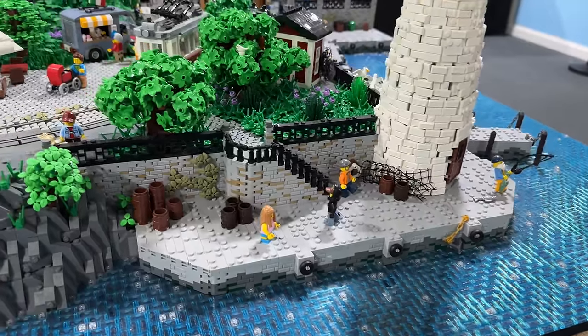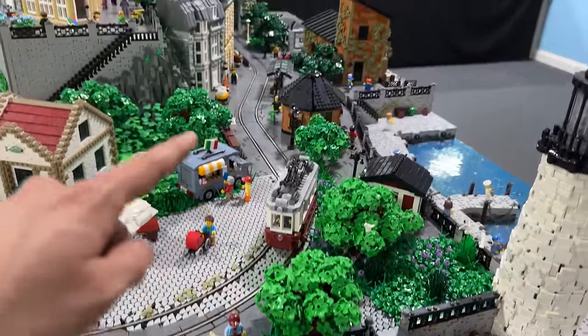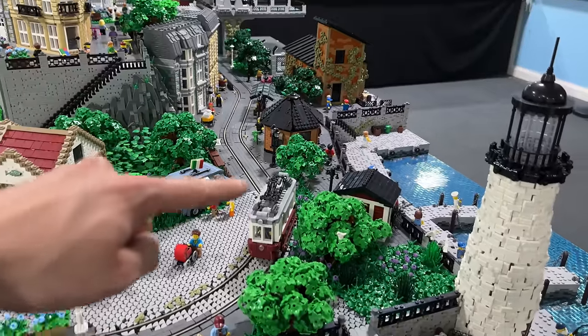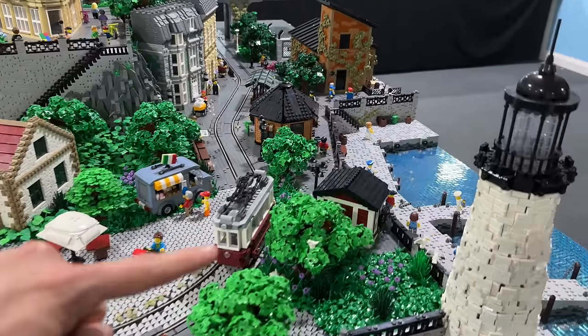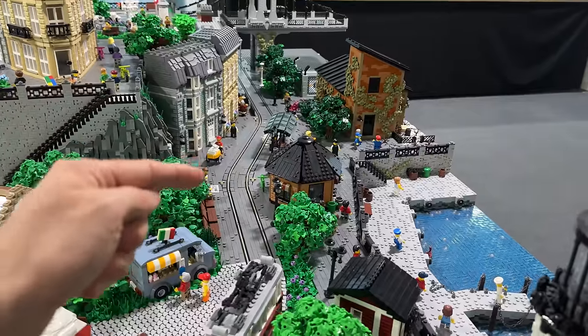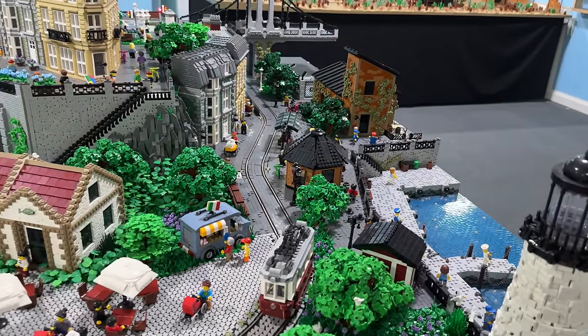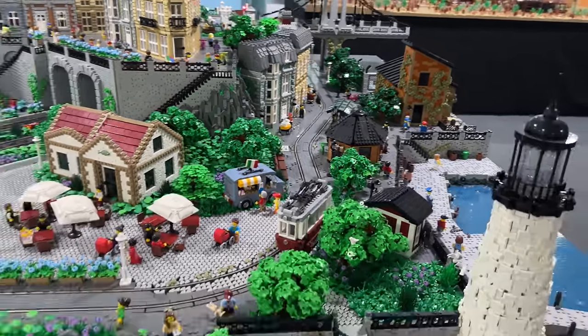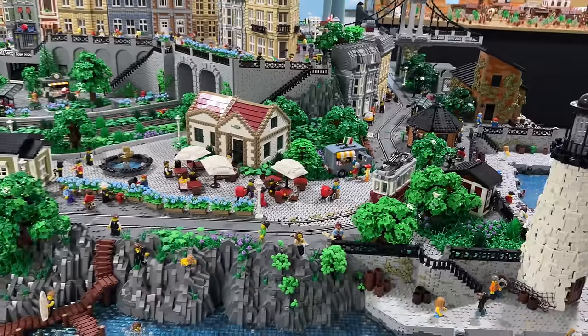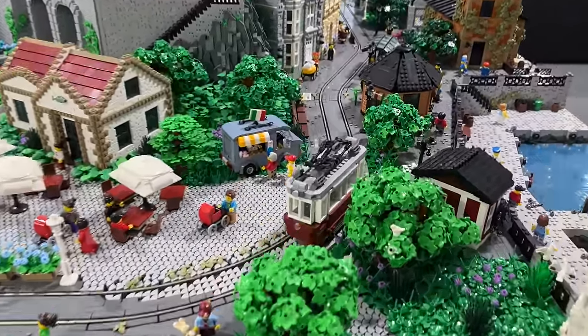Following the staircase leading from the harbor to the mainland, we then have the centerpiece of the entire harbor region, which is the tramline running beautifully through these buildings right there. This was so difficult to build — having a diagonally running tramline required a lot of SNOT building techniques. But in the end, especially when the train runs right there, it looks absolutely stunning.